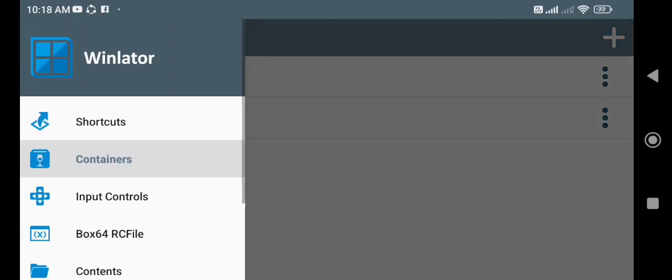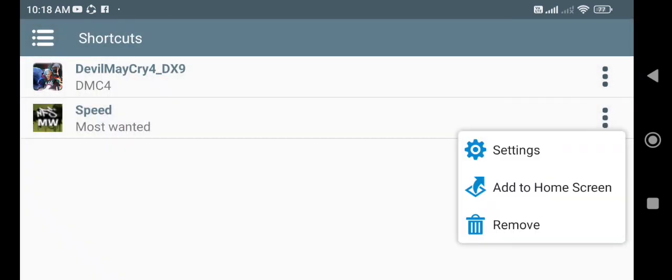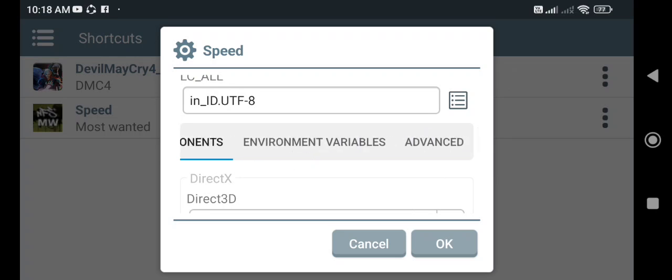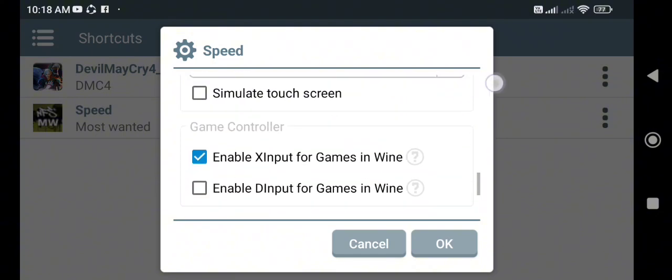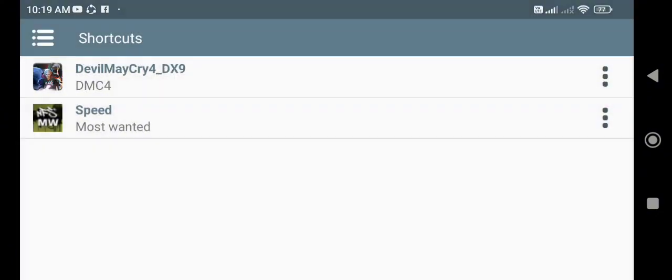Lalu kalian kembali, pilih bagian shortcut. Tekan titik tiga yang speed, klik setting. Di sini kalian hanya perlu memastikan yang di bagian ada pen-nya, yang box 6.4 preset ini sesuai dengan yang ada di container tadi. Jika sudah sesuai, kalian tekan OK. Lalu tinggal main.